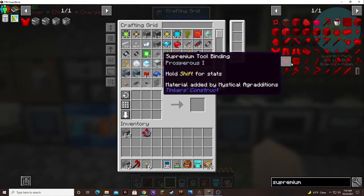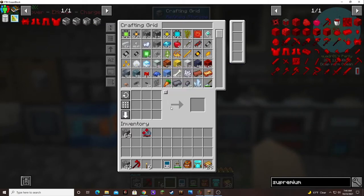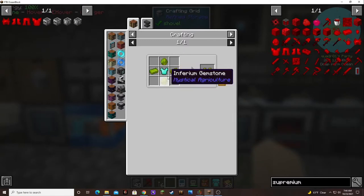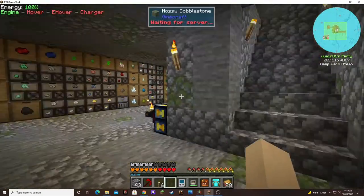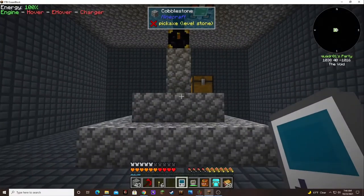I think it takes the lower tier as well. You gotta have the Imperium chestplate, the Tertium, Prodigium, and Imperium. Oh, and it takes a diamond. I wonder if I can use my old armor — the stuff I used to go into the nether with that I forgot to put on. I had to go back into the nether and capture a wither skeleton.